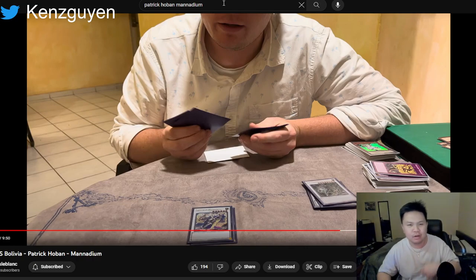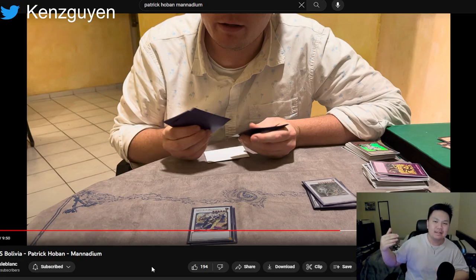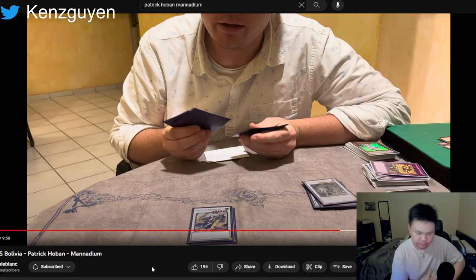Without running into random Droll & Lock Birds or Shifters, you're able to play this deck pretty freely. The only matchups Manadium really struggles with, outside of Droll & Lock Bird, are decks that essentially FTK you — like Infernoble, Dark World, Cannon Soldier-type decks — basically any turn-one glass cannon that will Exodia you on turn one if you don't do something. That's the only type of deck Manadium really struggles against.